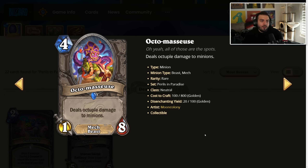Octo Masseuse — 4 mana, 1/8, it's a mech and a beast, which is very interesting. It deals octuple damage to minions. As far as I understand, this card is a 4-mana 8/8 towards minions and a 4-mana 1/8 towards going to your face, which is really cool. This is going to be super good in Arena if you're going first, because you could just deal eight damage to any minion your opponent plays, and it's got a thick body that probably won't die to a ton of stuff. Will it be good in Standard? Hard to tell — I don't think you can really abuse it. It's a really well-designed card, but in Arena it definitely has a lot of potential.